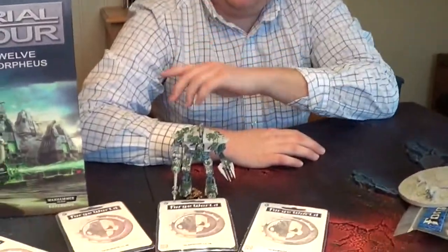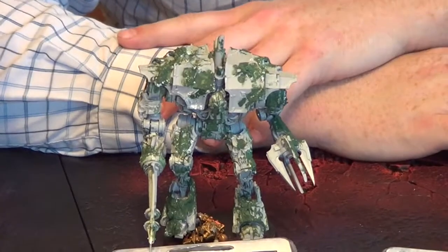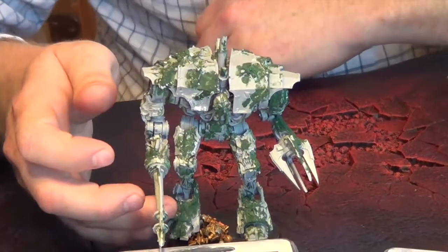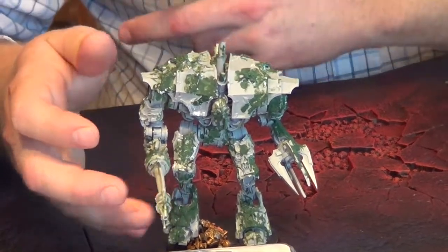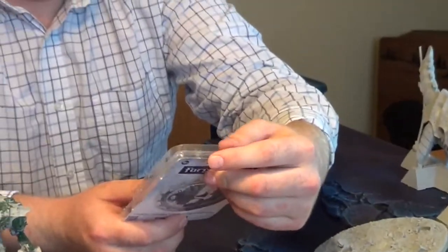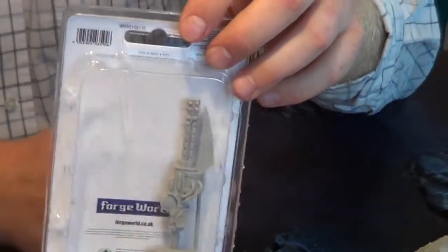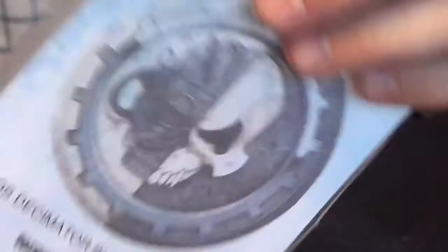I got the Chaos Decimator Daemon Engine. It's pretty cool. The way I got it, I got it used. It had the Siege Claw with the built-in Heavy Flamer, and it came with a Heavy Conversion Beamer, which is pretty cool. But I'd rather not have to sit on the back of the board to use the gun. What I got was the Butcher Cannons — they're like a Reaper Autocannon.